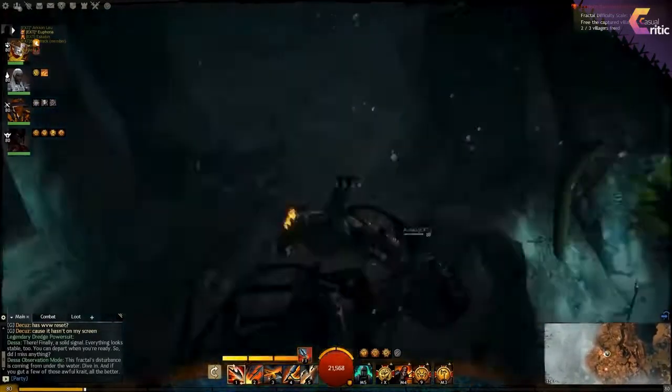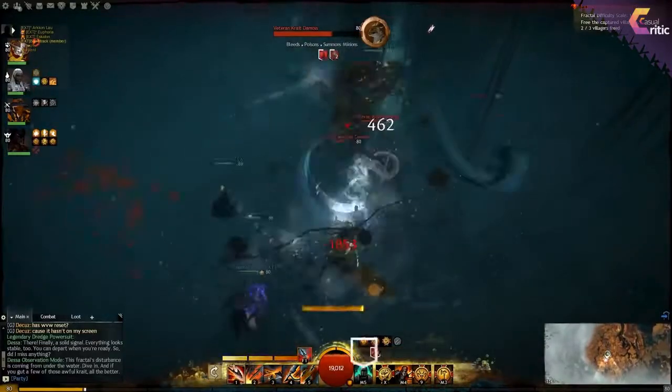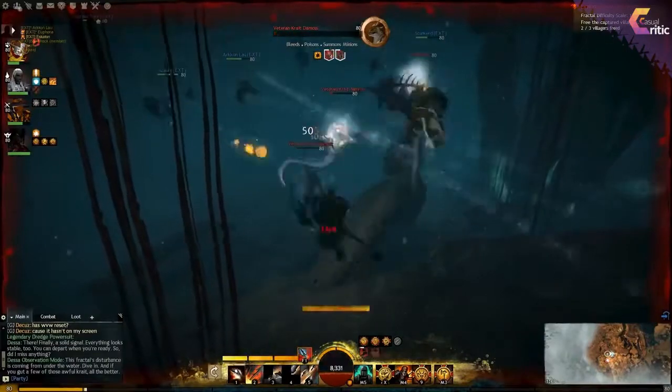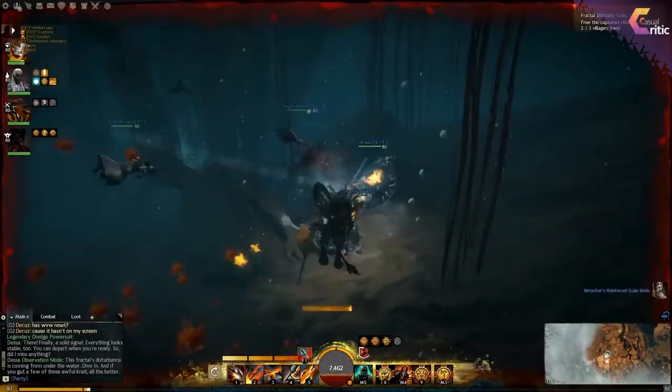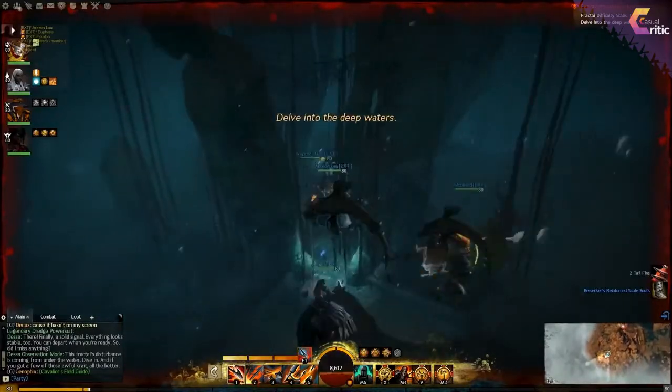Once you've released the three villagers, you will be heading off to the next event where one of the villagers will knock down a door that was otherwise blocked, and then the path will be open to continue this dungeon. Make sure you free all three of the villagers.